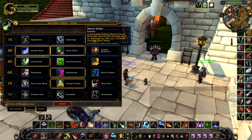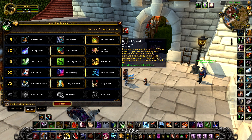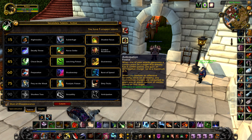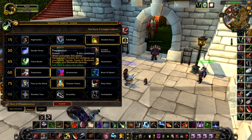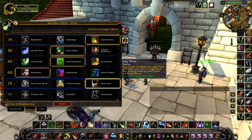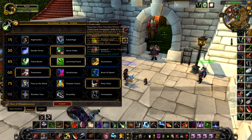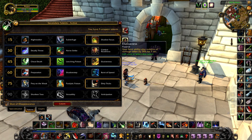The dueling spec would probably be: Shadow Focus, Nerve Strike, Cheat Death or Leeching Poison, Shadowstep, Preparation — because you can reset all your cooldowns — and Prayer of the Weak or Dirty Tricks, because you can damage them whilst they're blinded through all your bleeds. That's basically the dueling spec. You're going to see a lot of builds like this for dueling, and for arenas you'll see it the other way — with Redirect no-cooldown and the other arena-focused talent choices.